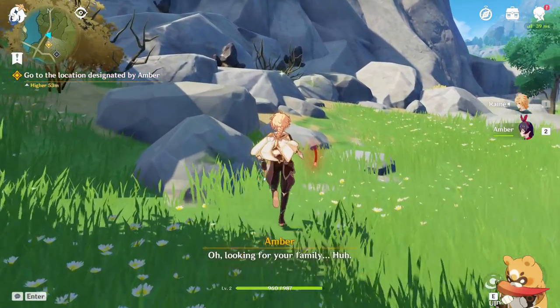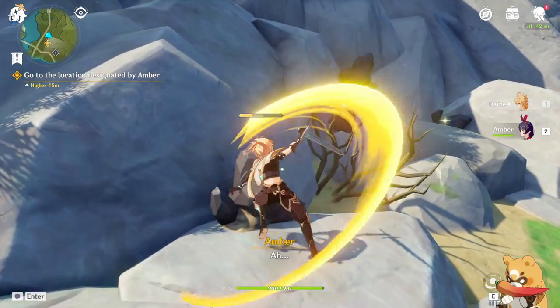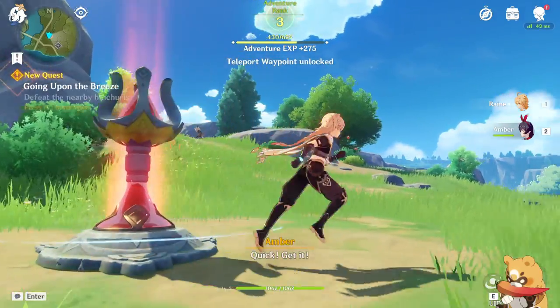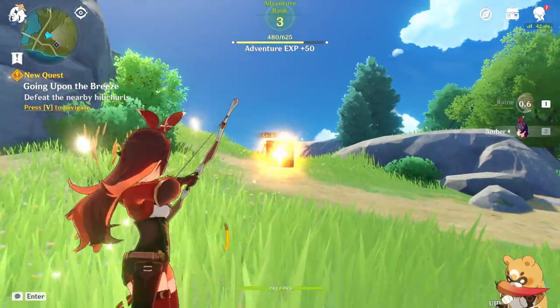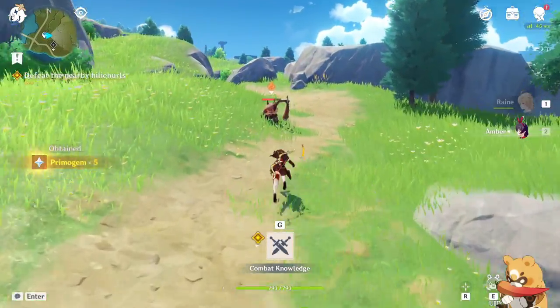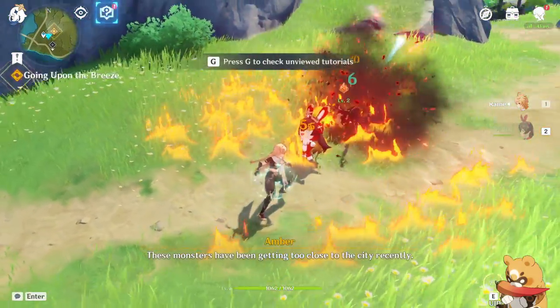As in most open world games, mining is an important part of Genshin. To break ore you will want to use a character who attacks physically, ideally using a claymore. With a bow character you can choose to aim and infuse your arrows with an element, which you can use to apply an effect onto enemies before comboing off of them.